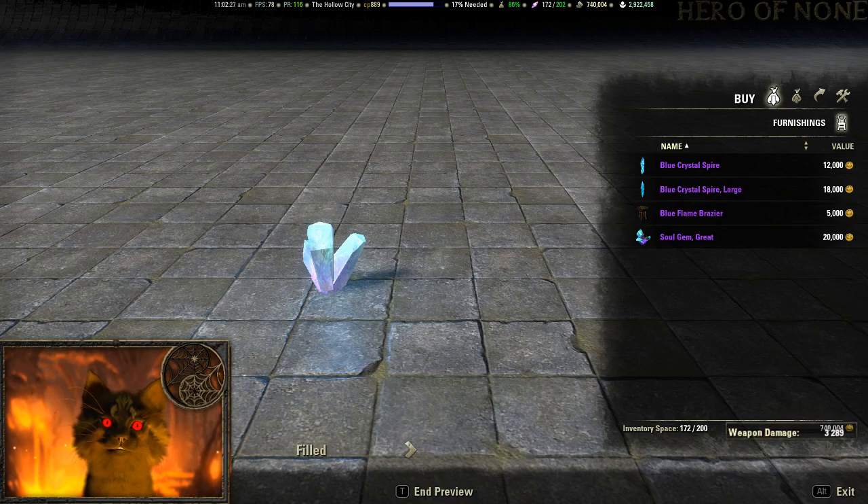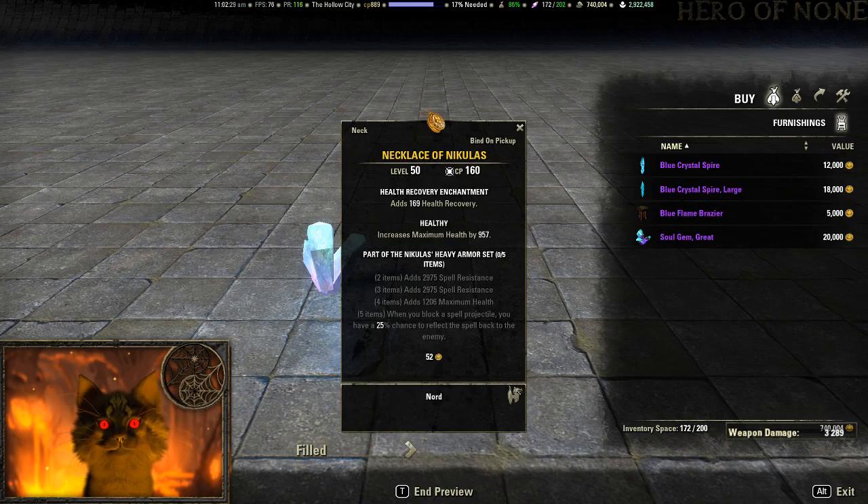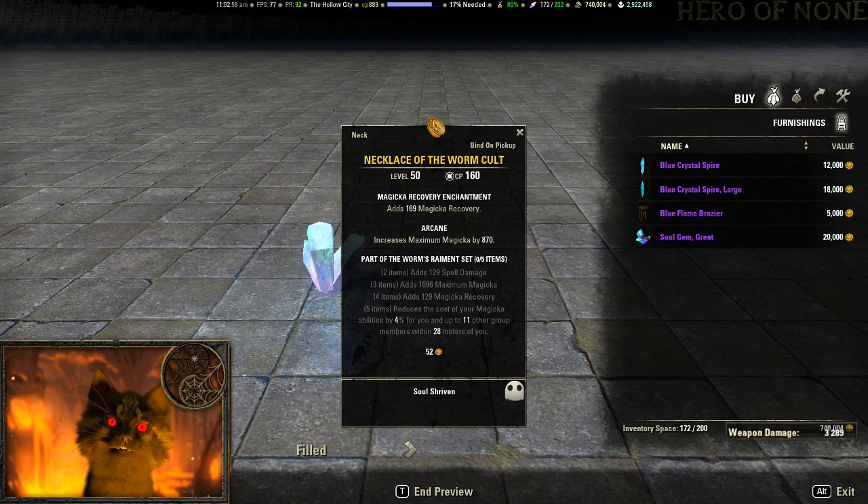Now on to the Golden Merchant. For 250k you have a necklace with spell resistance, spell resistance, max magicka, and when you block a spell projectile you have a 25% chance to reflect the spell back at the enemy. Really not a great item — it's all RNG, the spell resistance kind of over-caps your resistances, and the blocking mechanic maybe works for a perma-block build but still isn't enough to warrant it in my opinion.